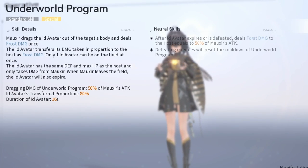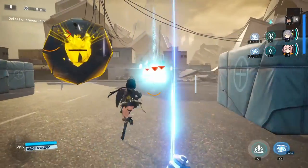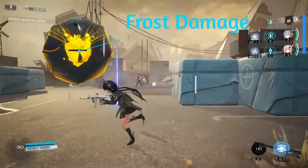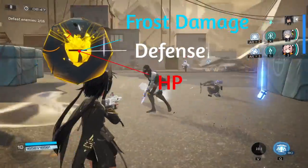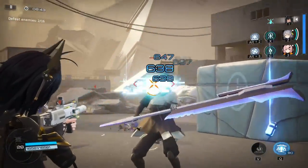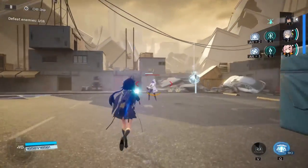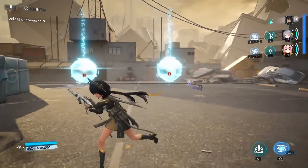Underworld Program is Maxxer's standard skill. When using this skill, the target will take frost damage and have their avatar ripped out of them. This avatar will share the same defense and health as the host, and it can only be damaged by Maxxer. Damage taken by the avatar will be transferred to the host as frost damage. Let's list some examples of how this can be used to our advantage.